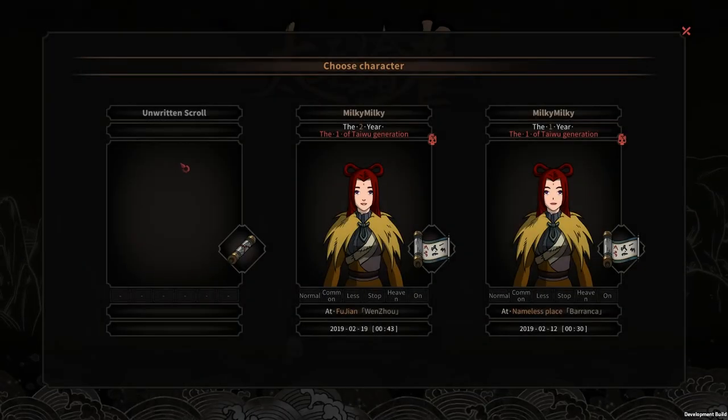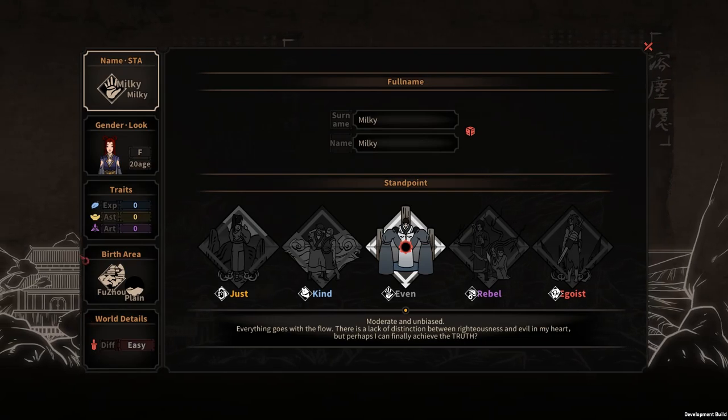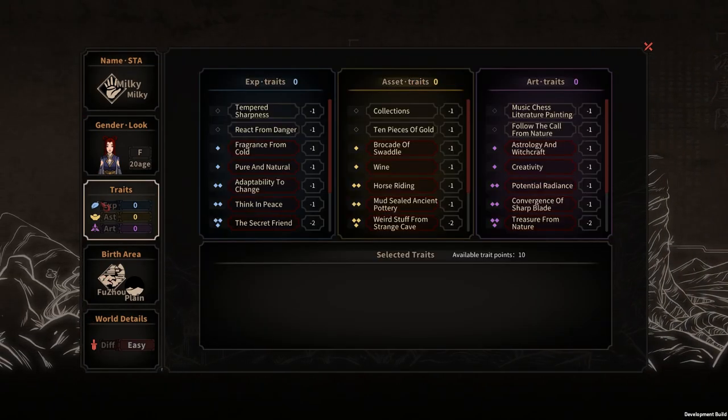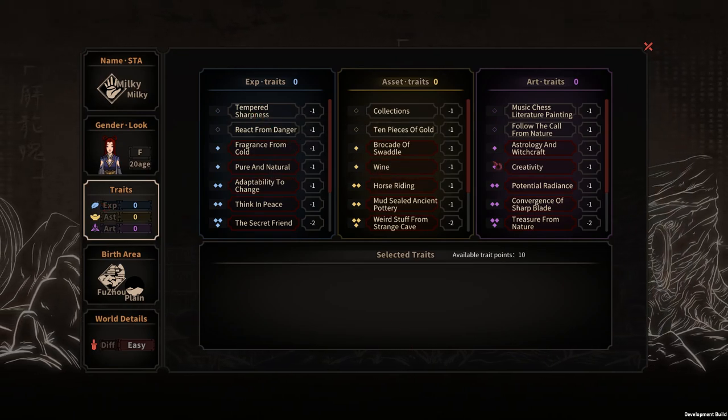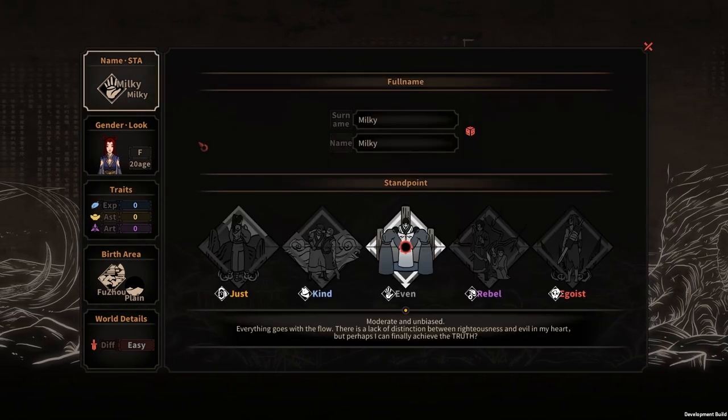Let's start a new journey. You can see all the other Milkies I made here. There are a lot of elements that you have to choose before you even start the game and a lot of them can be really confusing, especially when you don't even know the game system. For example, all the trades — without knowing the game system, it will be really hard to figure it out.